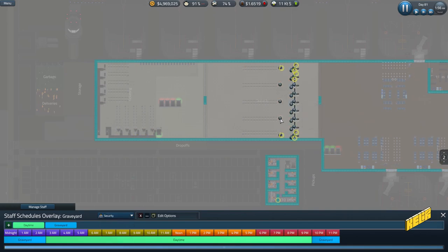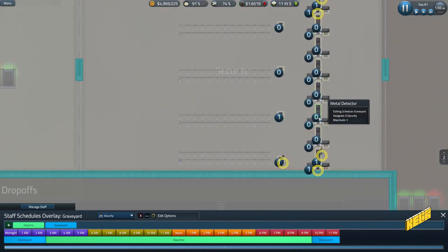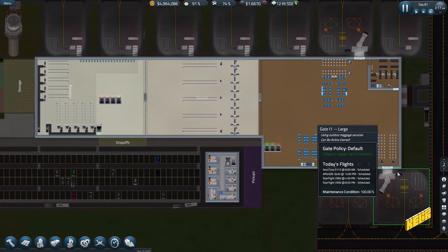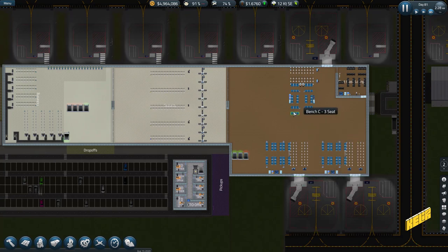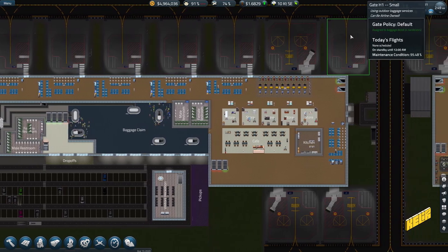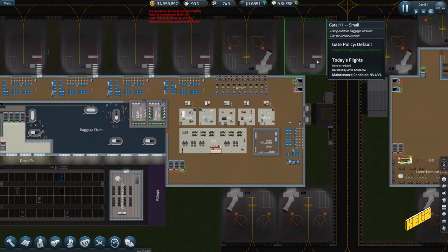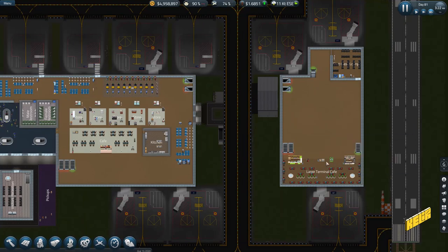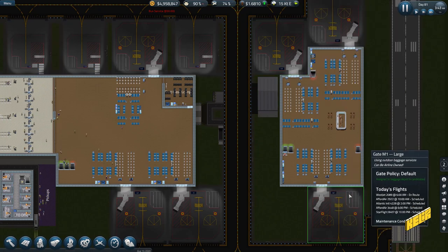None of the coach people can get through because I haven't activated their entrance for the graveyard shift. So they walk in through security, come down here, and we've got three big gates, then one, two, three, four, five small gates over here, one standby gate, a large cafe, a first class area, and three more large gates.